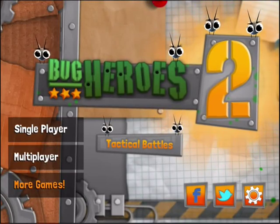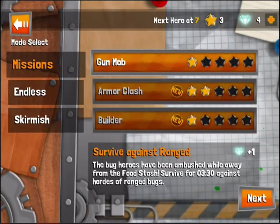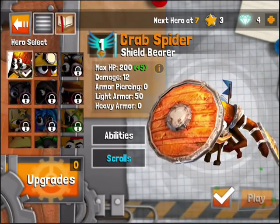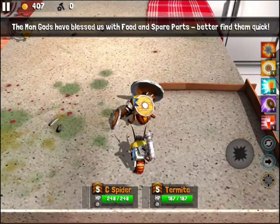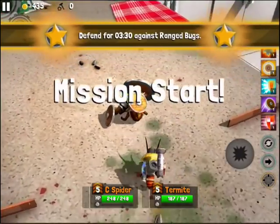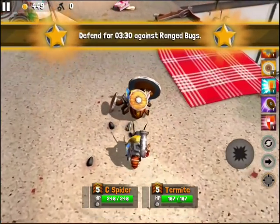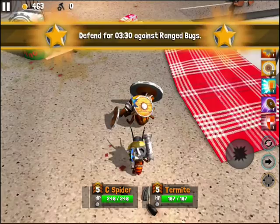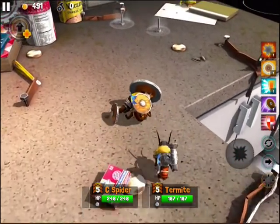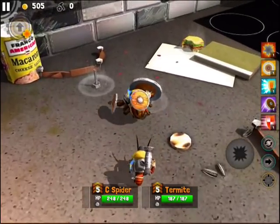Hello everyone, AppleandApps.com back with you again and this time we're checking out Bug Heroes 2. We'll dive right into the action to show you what this sequel has in store. It comes from Forsaken Media, who's made a number of deluxe 3D action-adventure type games for iOS, whether it's Block Fortress, Monster Adventures, Heroes in Castles, Sky Gnomes, and of course the original Bug Heroes.